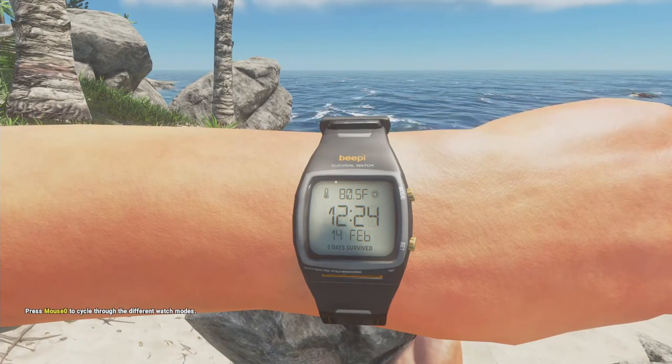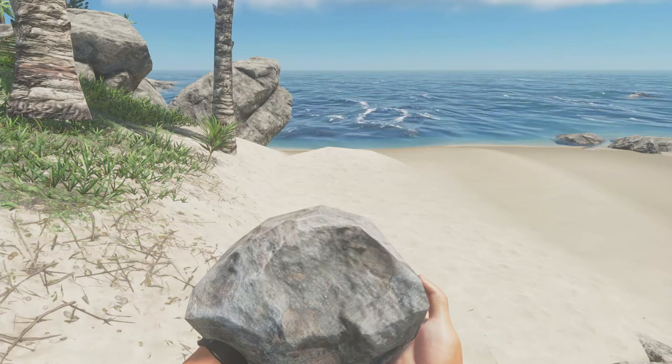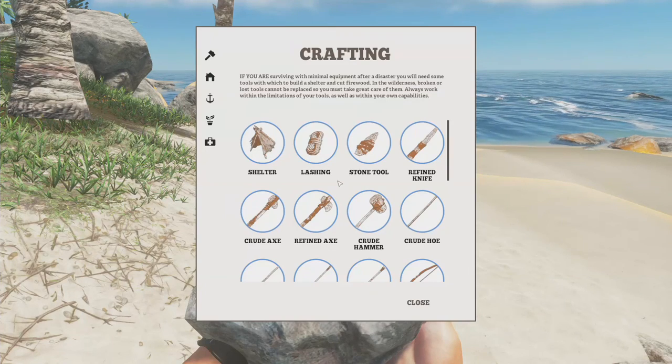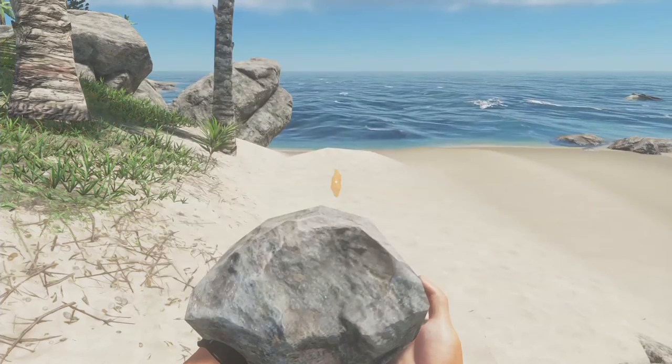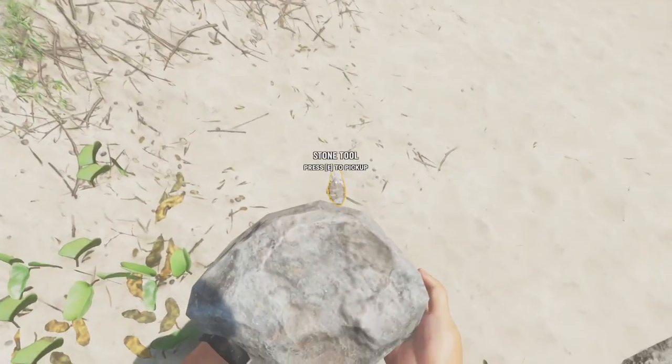Here's my watch. C for craft — got it. So, let's make a stone tool. It's the most basic thing.